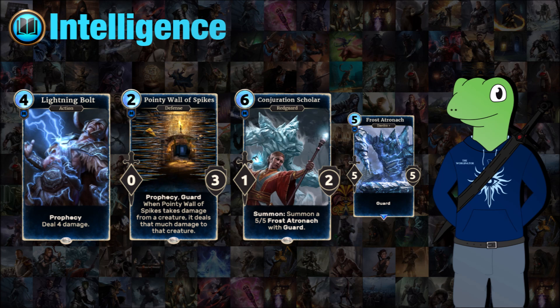Pointy Wall of Spikes is a prophecy guard, a 2-cost with no damage but 3 health. Whenever it takes damage it will deal that same amount back to a creature. Something with 9 power and 1 health, for instance, will instantly die because we deal 9 damage back. Even a 5-4 will still destroy itself because of this thing's effect. This means your opponent has to play in a specific way to get rid of it — either using Lethal on a low-powered unit or using removal, which can stall aggressive strategies.